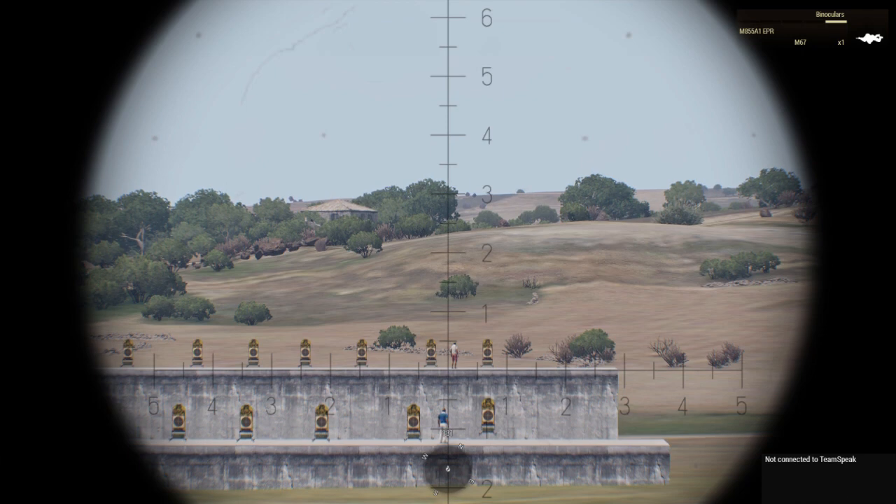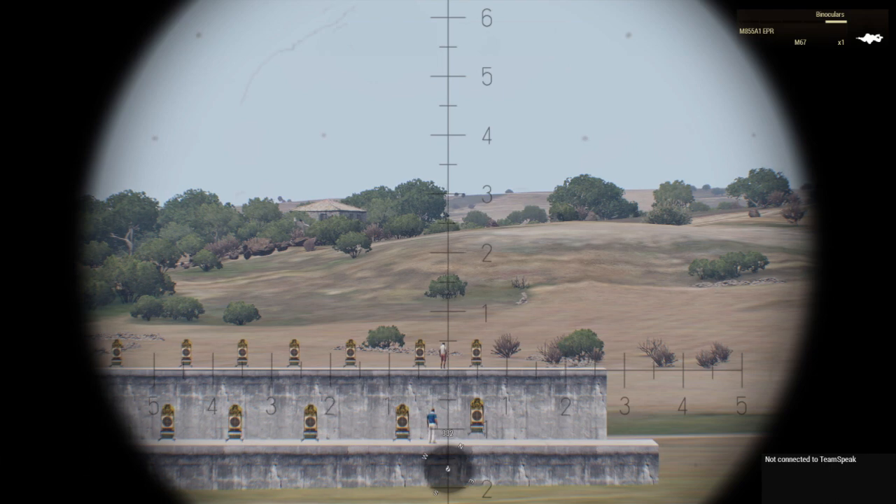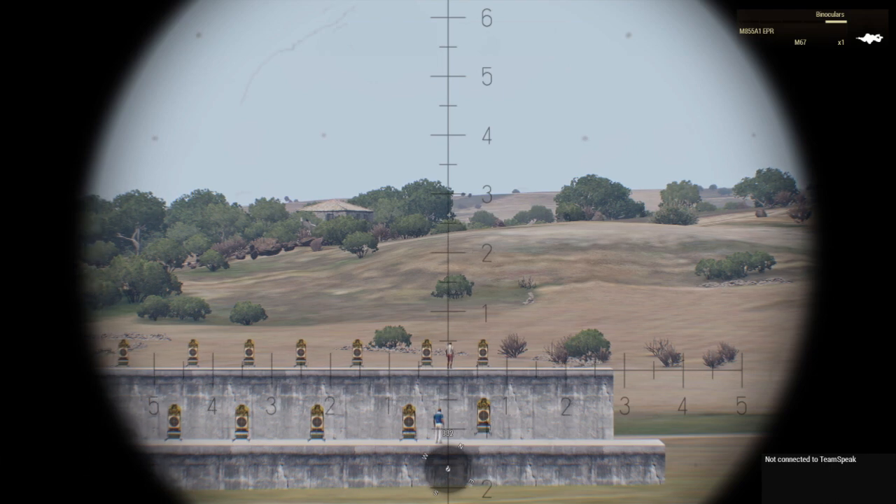What you would then do is take 10% off that, because 180 is 10% less than 200. So if this guy is at 0.5 mils, 200 divided by 0.5 gives you 400. Take 10% off that and that would make this guy's range 360 meters.